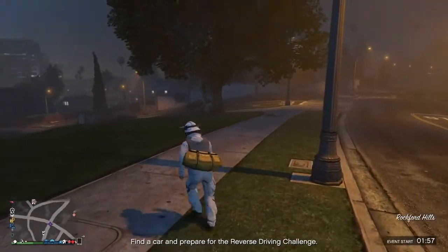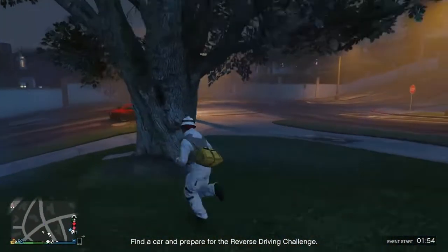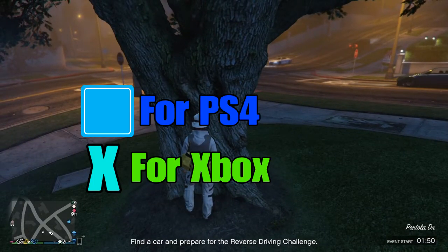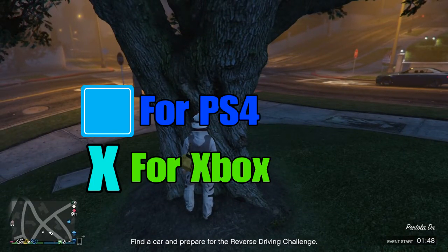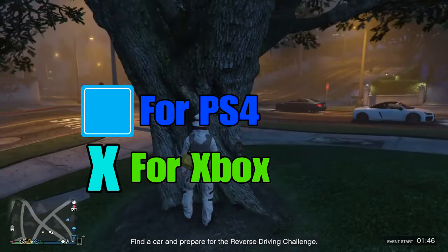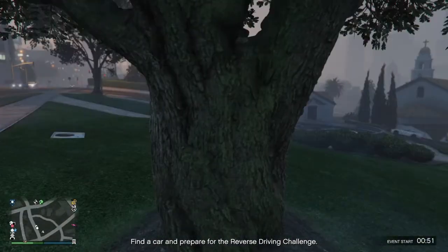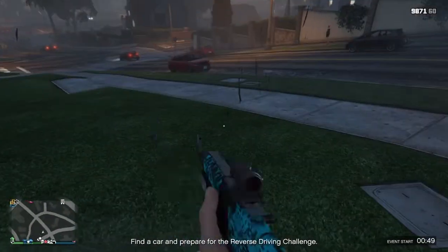When you guys get here, go over to this tree and climb it — press Square on PS4 or X on Xbox. As you guys can see, I'll glitch inside of it. I'm in it, and then you guys want to go to first person.